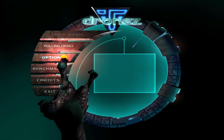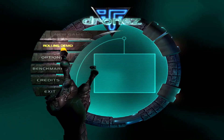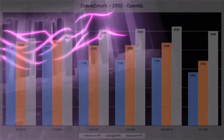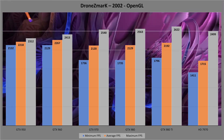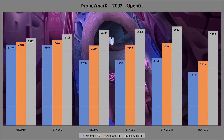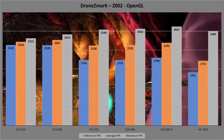Going back to 2002, we're now looking at an odd one called Drones Mark. This test positively flies through ridiculous amounts of FPS as all of these cards are massively overpowered for it — the benchmark is actually over in about 5 seconds. The 7970 slips back to the bottom again for minimum and average FPS, but with a minimum count of 1,411 frames, it's hard to tell. For some inexplicable reason, the 980 Ti only comes top for its maximum FPS score. The 950 and 960 are very consistent between minimum and maximum frames and overall perform far better than their bigger siblings.